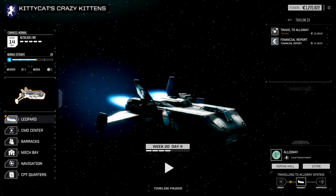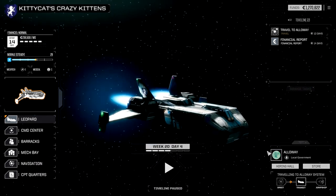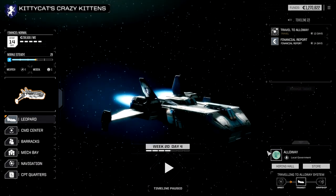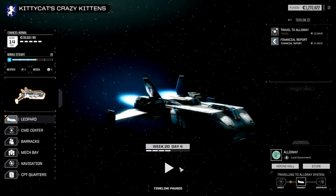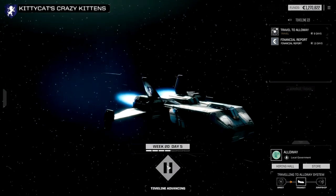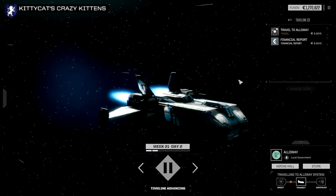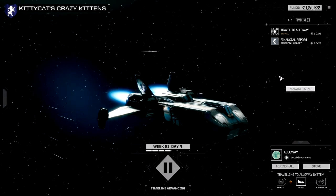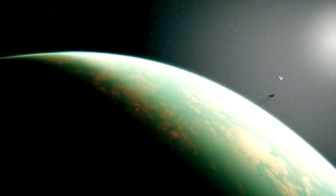Let's do this, people. That work order you submitted is complete. That was quick. But look — we went from 2 million down to 1.2 million, because we've not been getting money, we've been getting parts. This time I'll make it a little more balanced. So, travel to Alloway. I like the name of the planet, Alloway — it sounds like Alley Cat, doesn't it? And I have a financial report coming up in three days.